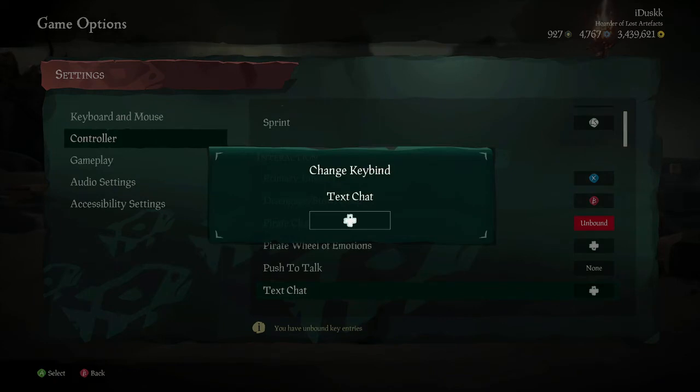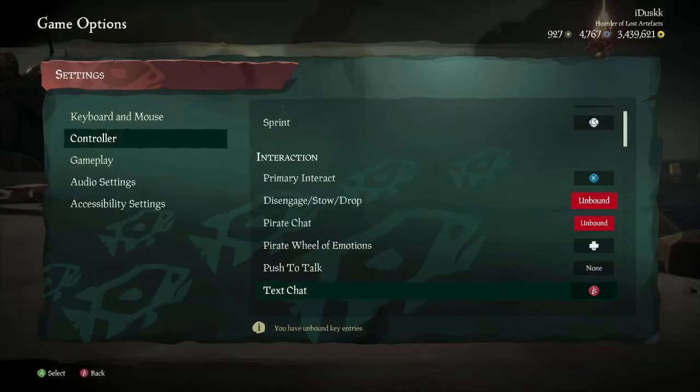Obviously, you don't want to use a button that you're already using for something else. Like if you were to assign this to the A button, you wouldn't be able to jump anymore. So pick something that's not commonly used. I actually just put it up on the D-pad, which does negate the in-game text wheel.